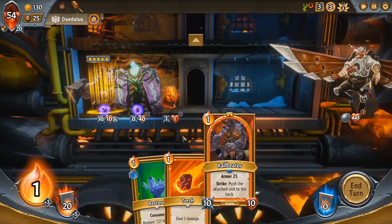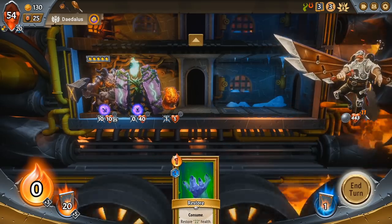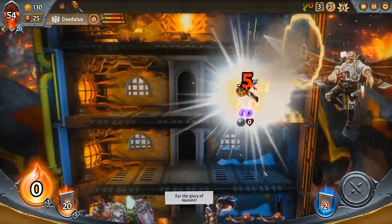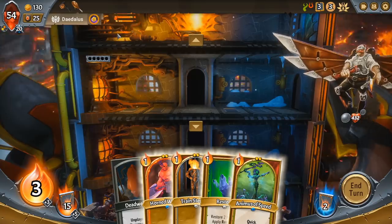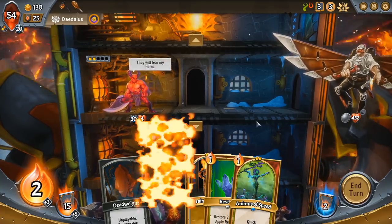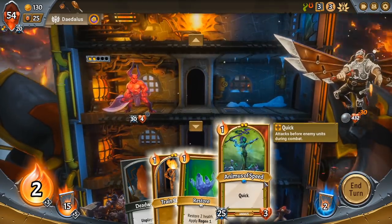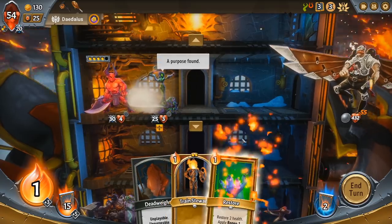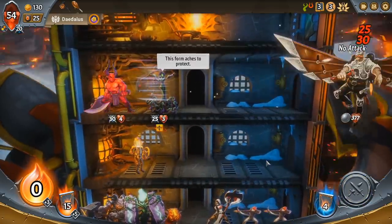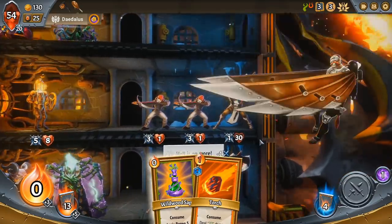We can place a Molten Imp and deal five damage to the boss as well as wiping all of that out. Then we're going to go ahead and put the Sentient here and check our Rail Beater behind. We'll do a couple points of damage to the boss — our Rail Beater and our Imp are going to hit him for 11 damage. Getting as much damage onto the boss as possible in these earlier rounds is very helpful. He summoned the mine but it died to our Infused Mallet — it feels good. We can take this opportunity to deal 30 points of damage to the boss, so I'm not going to pass that up.